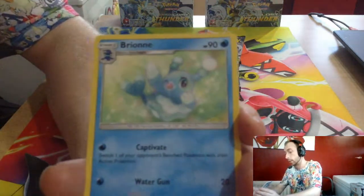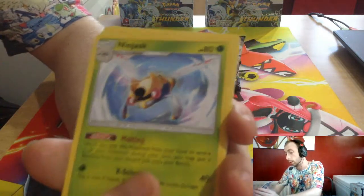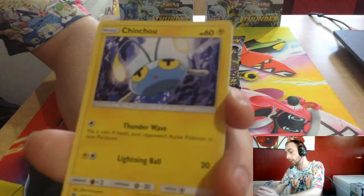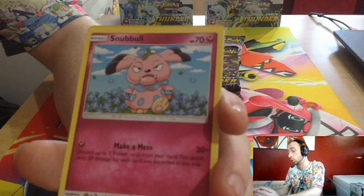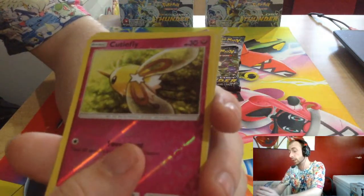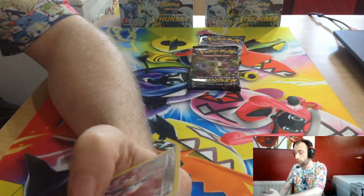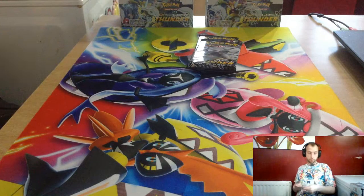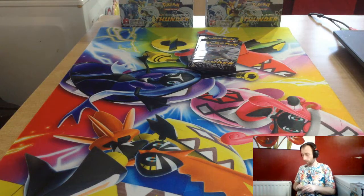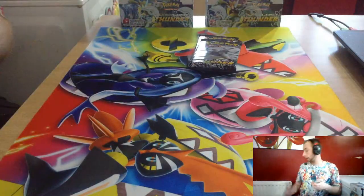Steel Energy, Brainy, Trumbeak, Trumbeak — yeah, Ninjask, Nincada, Chimchar, Mareep, Marill, Snubbull, Beautifly reverse, and Scizor. He is good in Dust, man — from the XY series. I reckon that's all the GXs now.